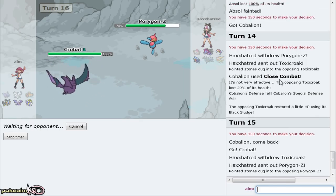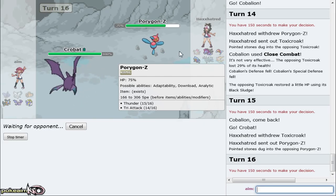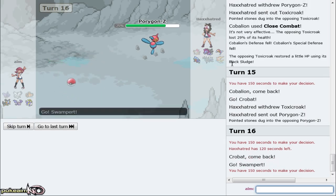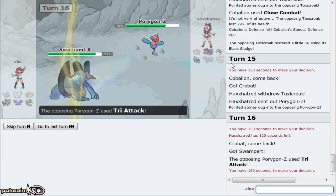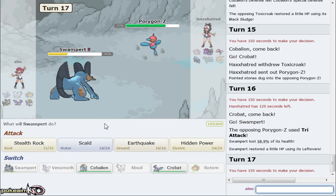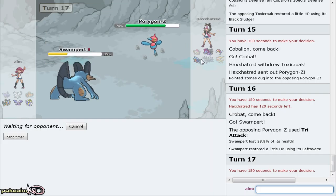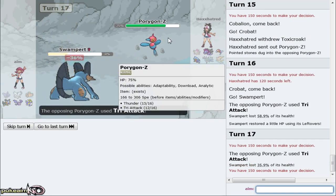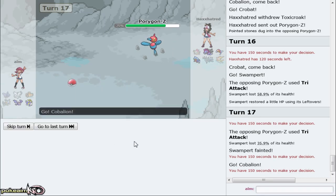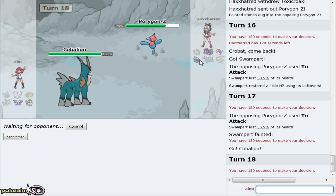He does double out into Porygon - good plan on his part. However, I can just go out into my Swampert as fodder. I don't want to go directly into my Cobalion just yet because he's got scarf Porygon. I do not think he is scarf Hydreigon. I'm just gonna go off that assumption. So next time I bring out Cobalion I'm gonna SD up and go for game because plus-two Cobalion wins the game. I have a Lum Berry so there's no fear of paralysis or burn.